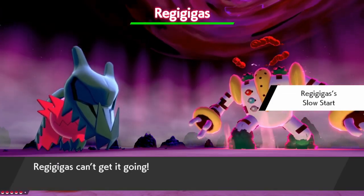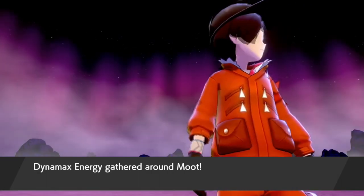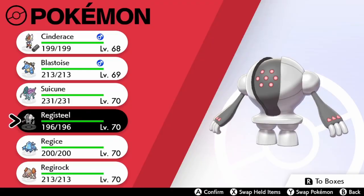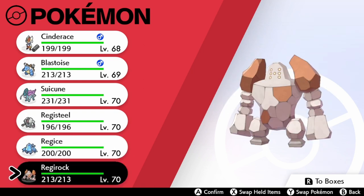Hey, what's going on guys, it's Kevindock here, and today I'll be showing you how to get Regilelki, Regidrago, and Regigigas in Pokemon Sword and Shield's Crown Tundra update. So first off, you're going to want to have Registeel, Regice, and Regirock caught and all in your party.